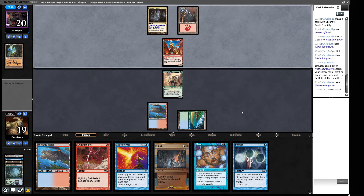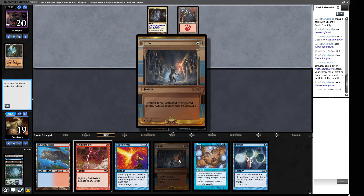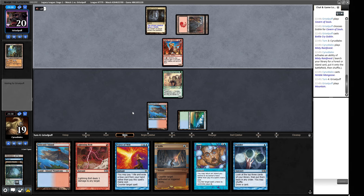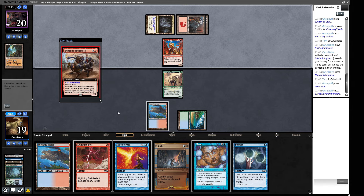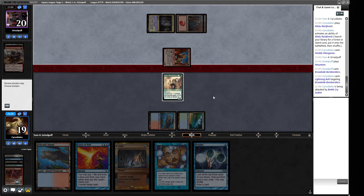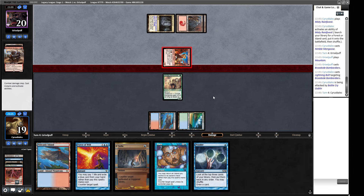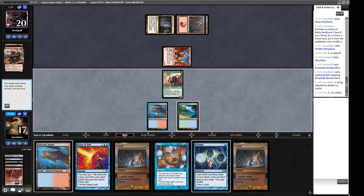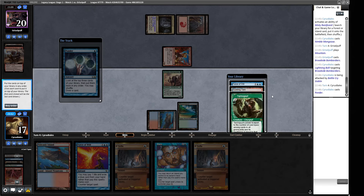We want to get our Nimble Mongoose running. We can hold up Stifle — it's a triggered ability on the Sticky Goblin, so that might work. We can always just Lightning Bolt it anyway. They're just playing the Bombardiers — we kill the Bombardiers, they can swing for two. We have five cards in our graveyard, we can Ponder. I'm going to cast the Ponder off the Volcanic Island, so we can make ourselves a three-three right now or wait a turn and jam a bigger creature.